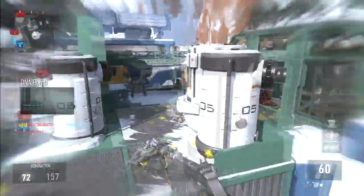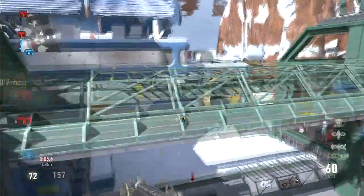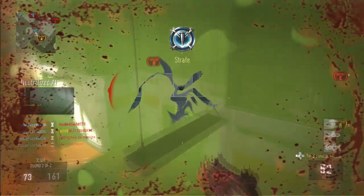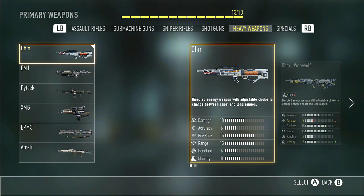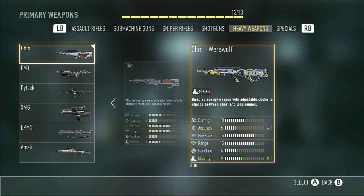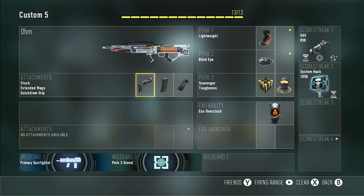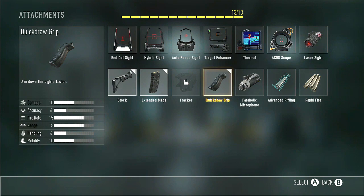Alright, the best class setup for the Ohm in my opinion: run it like a normal assault rifle with Stock, Quick Draw, and Extended Mags. The reason for Extended Mags is because normally you only start with 40 rounds in the clip — Extended Mags bumps it up to 60. It does take a little longer to reload than a normal weapon. Hopefully you guys enjoyed today's video — smash that like button, subscribe if you're new, my name is Phonix, peace.